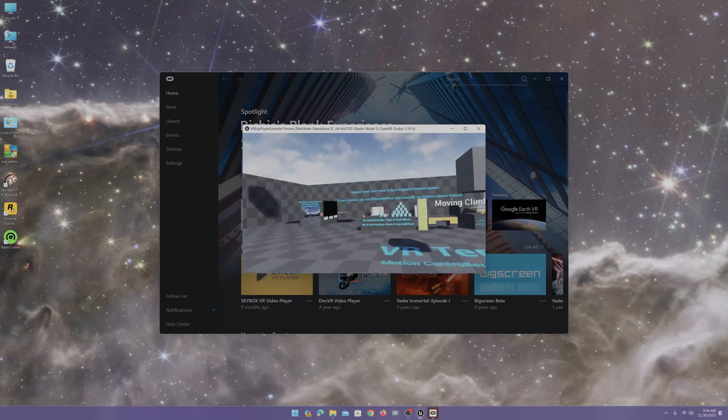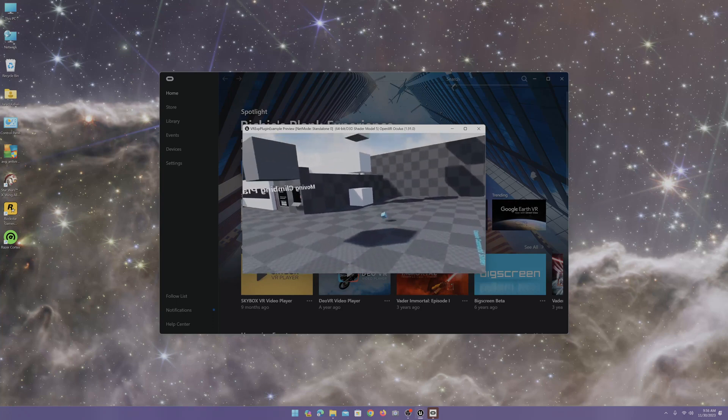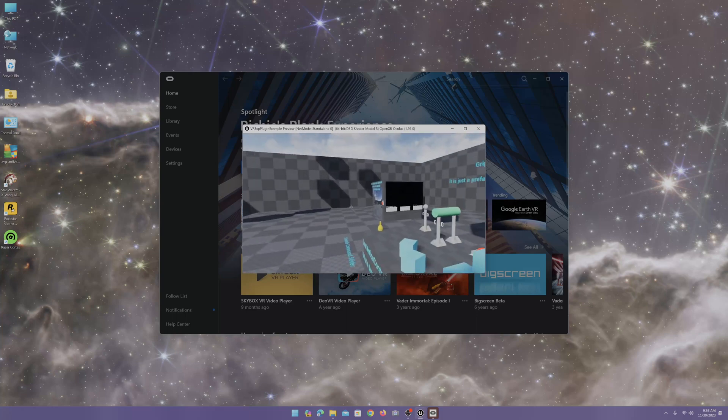Now, other stuff to play with. You already saw some of these boxes — these are some pickup boxes. They have some weird physics on them for some reason, but anyways, it'll show you some grabs and grabable objects.